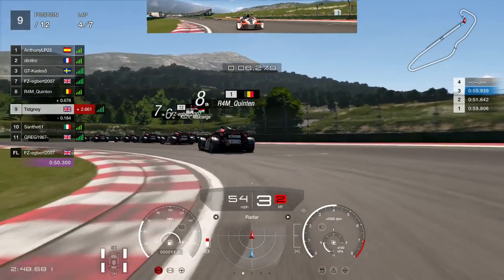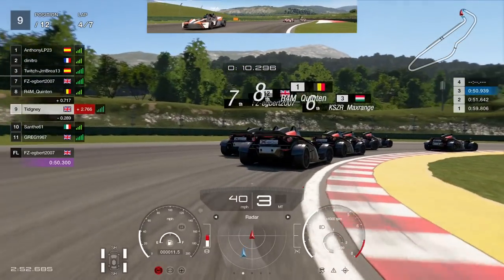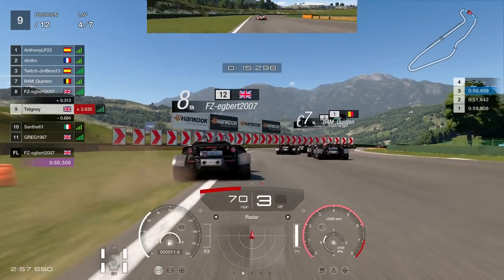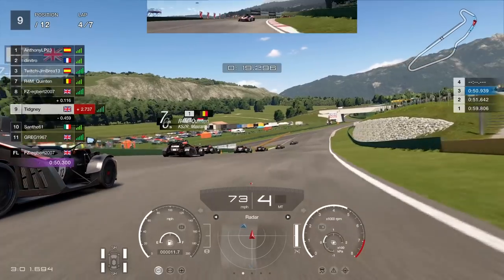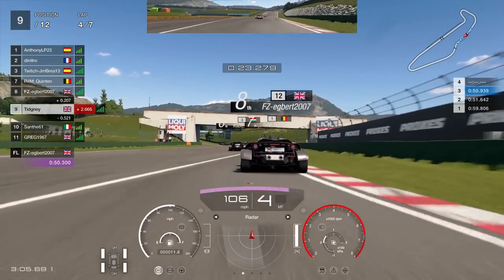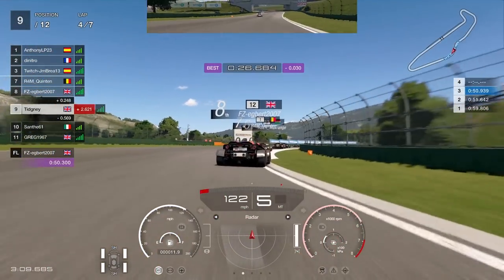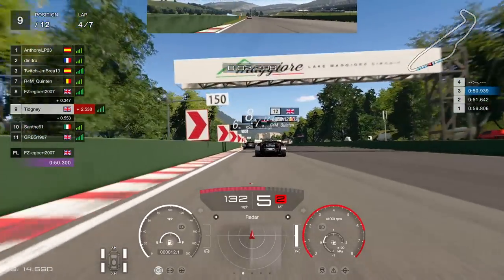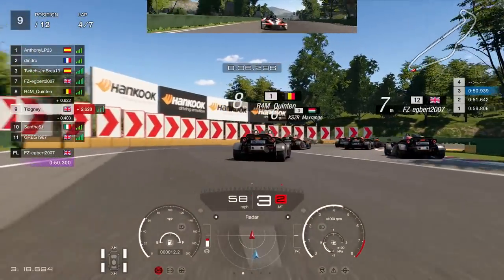We get the position and race clean with the driver — unfortunate for Greg. You can see carnage happening up ahead. Very easy to catch up to a group when you're not fighting and they all are. P9 at the moment — Egbert gets it all sorts wrong. I really back out of that as much as I can. Now we're about to witness somebody going to the moon.